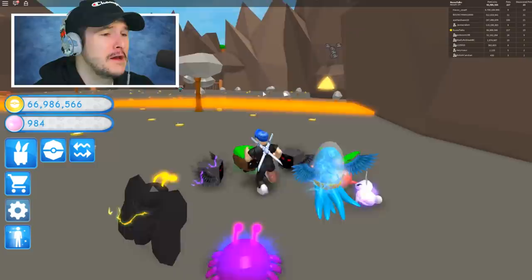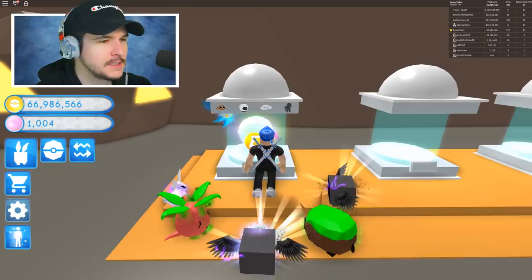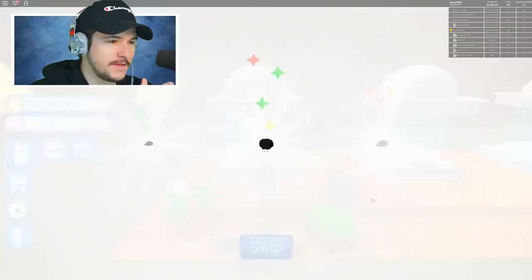Without further ado, let's go ahead and open a few of these pet eggs — pet balls — and see if we can get ourselves this Hades pet. If we cannot, we are going to join a server with somebody else. I'm just going to open until I have no more room in my inventory or I have no money left. And we got ourselves nothing. The sheep one reminds me of Mareep, and the Eider reminds me of Spinarak.